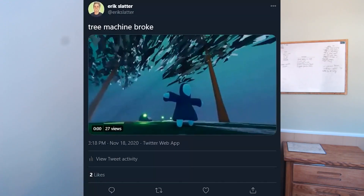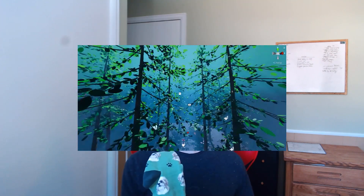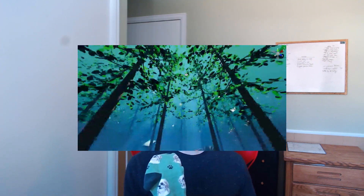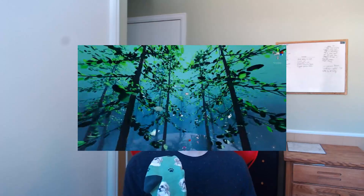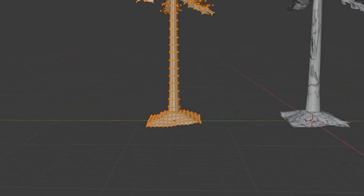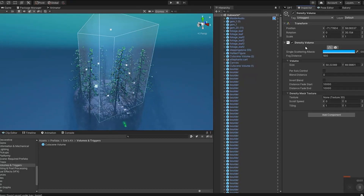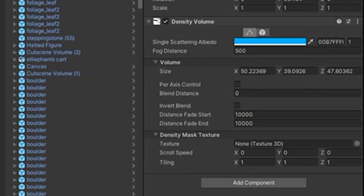After my first attempt didn't totally work out, I made a rustling leaf shader with subsurface scattering so you can see the light shining through the leaves from underneath the tree. I also added a little patch of dirt at the bottom of each tree model to soften the transition from tree to ground. I then added a density volume for this area and made the fog thicker and a little bluer because it looks cool.